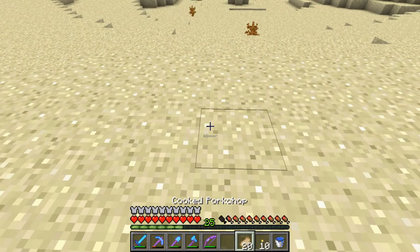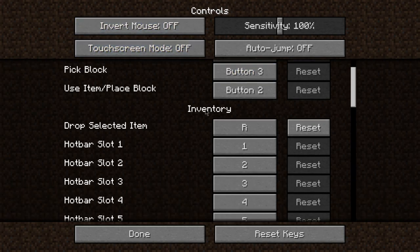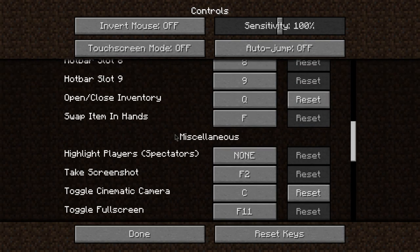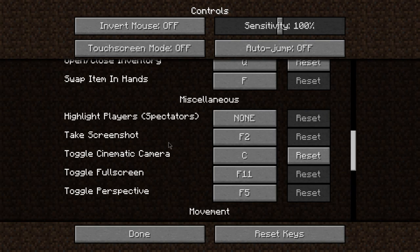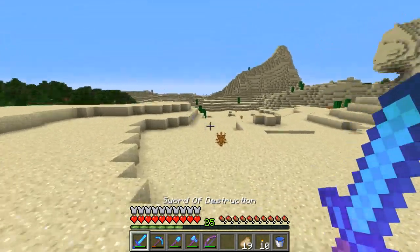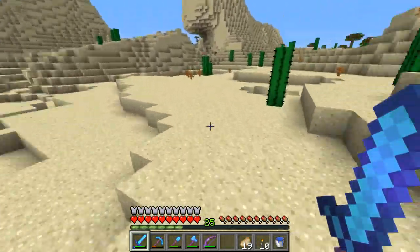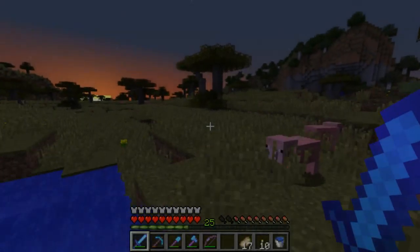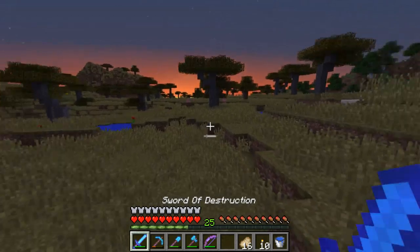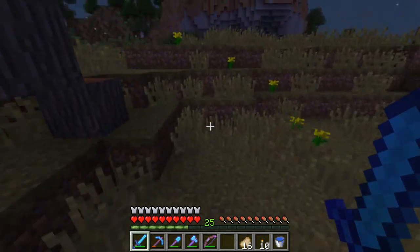I prefer it off. I think auto-jump is for people who can't press the space button whilst pressing other buttons. I went quite a long way actually - I just want to see if husks spawn in savannah biomes. I don't think I've been here before, but I remember this particularly nice area. I think I might build something here eventually.